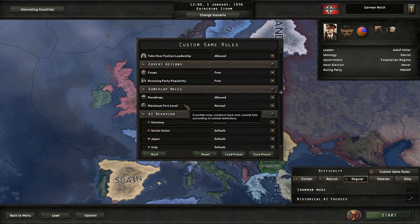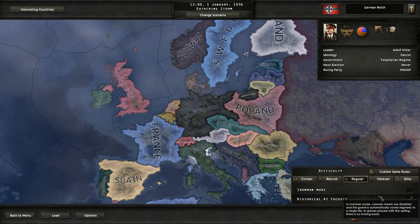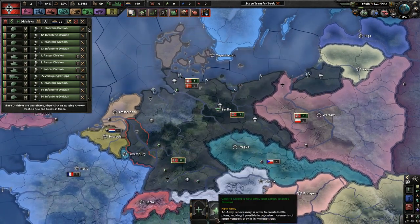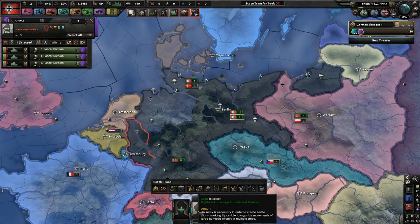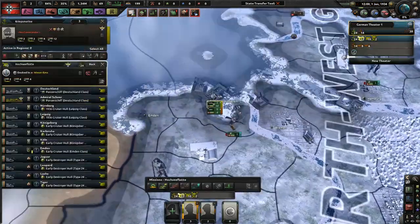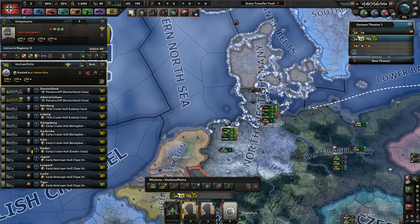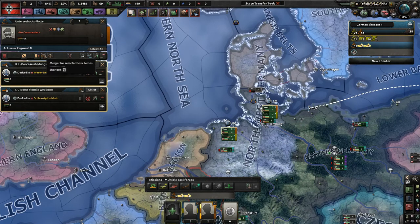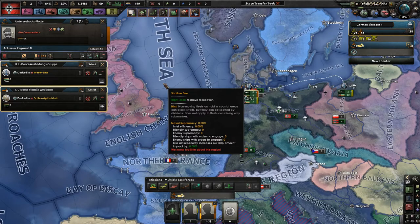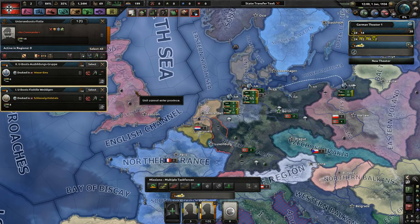I actually haven't recorded myself playing as normal Germany, so today I'll be emphasizing how to use your navy to best enemies' navies. Everything's exactly the same, nothing's changed — custom game rules, historical AI on, not Iron Man save. Let's get straight into it. First thing to realize is your navy — it sucks. It is, in my opinion, the worst navy of any major power in this game.